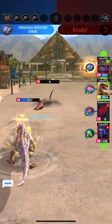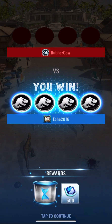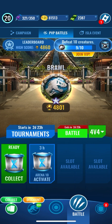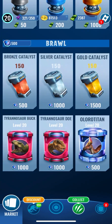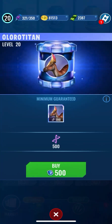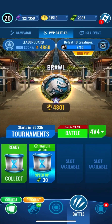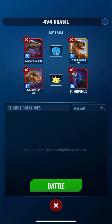We win. Looks like we get an incubator and this new currency called Brawl Crests. If we go over to the shop, we can see there's its own little store — you can get Tyrannosaurus Buck, Tyrannosaurus Doe, Omega DNA, and Catalysts. Looks like we got 500 off that first battle. Buck and Doe need 1,000, and the Omega just 500. I'm going to save up for the Tyrannosaur Doe Incubator since she's on my team. 500 crests per battle is really generous, though I think each subsequent battle gives fewer crests.